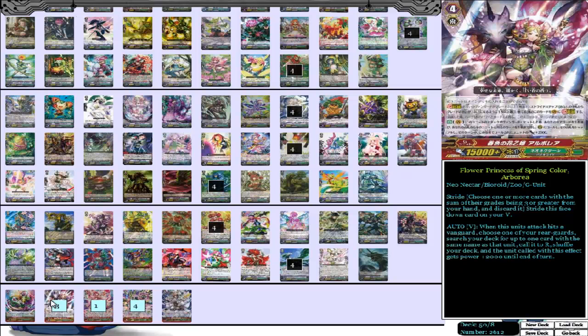We have three Flower Princess of Spring Color, Abria. When this unit's attack hits a vanguard, you choose one of your rearguards, search your deck for up to one card with the same name as that unit, call to rearguard, shuffle your deck, and the unit called with this effect gains 2k until end of turn. You can basically have a 9k booster behind a 12k beater — it'll hit for 21, a nice number. This card is pretty good because it helps you superior call copies, and unlike some others, this one gives the called unit a power boost. That's actually really good, especially with a 12k beater in front.